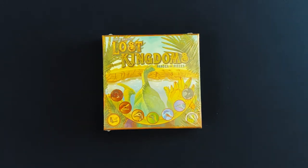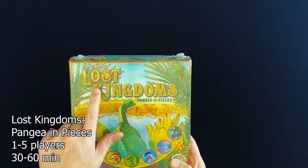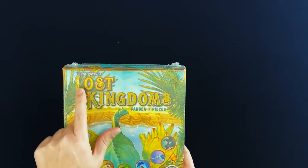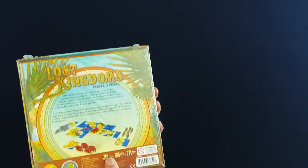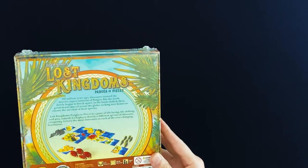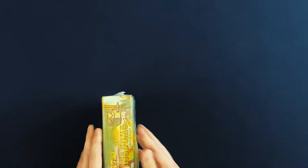Hey everybody, this is Lloyd with Just Got Played and today we're gonna do another game unboxing. This is a game I just got in the mail from a Kickstarter. This is from Gold Seal Games and Galactic Raptor Games. This is Lost Kingdoms: Pangea in Pieces, designed by Eugene Bryant. It's 1 to 5 players, 30 to 60 minutes, ages 14 and up. Let's open this up and see what we've got inside.